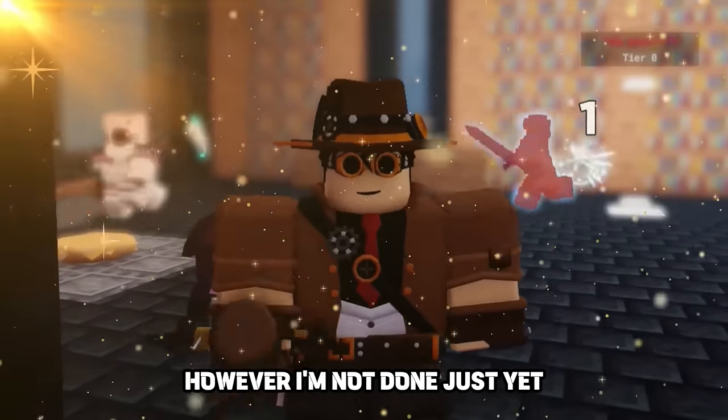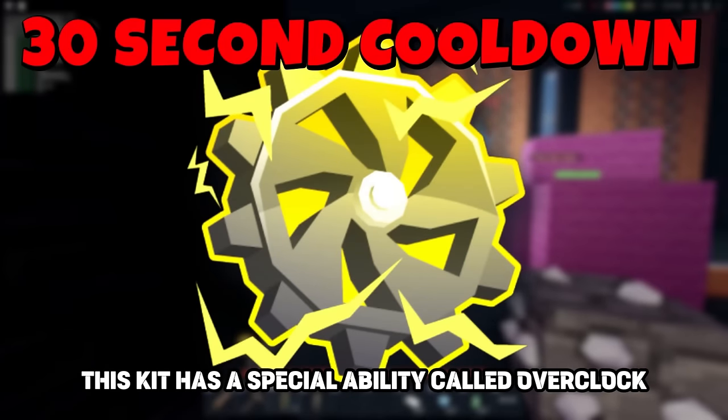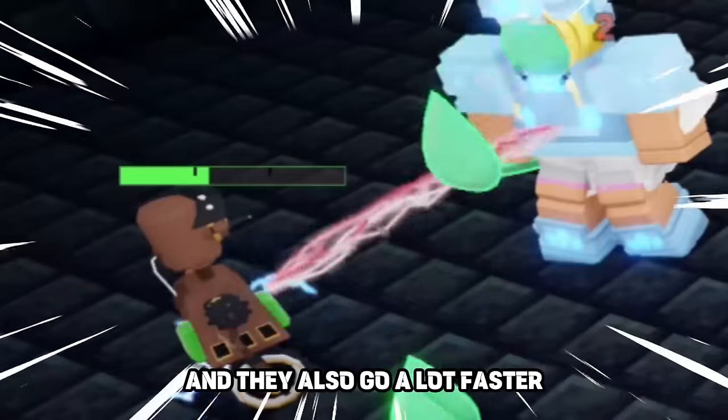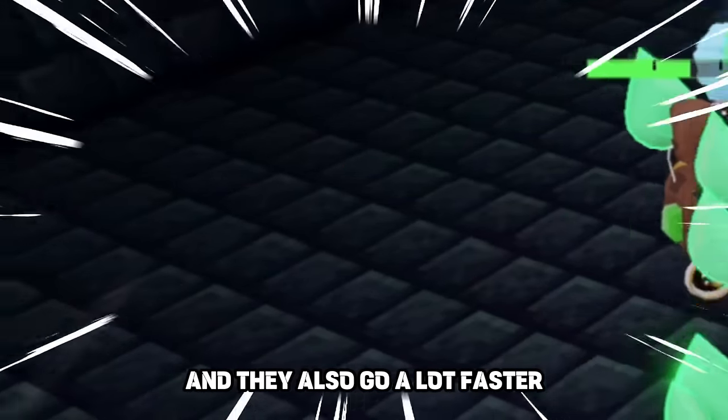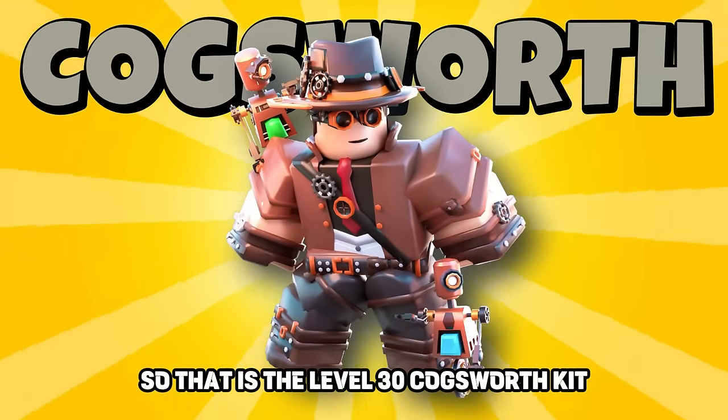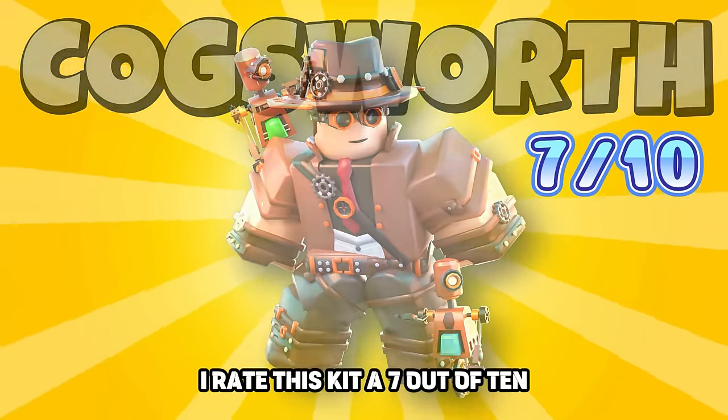This kit also has a special ability called Overclock. Your robots will start zapping enemy players nearby and also go a lot faster. This will only last for five seconds. That is the level 30 Cogsworth kit — I rate it a 7 out of 10.